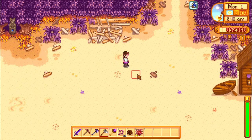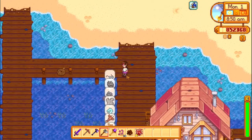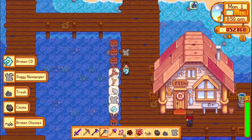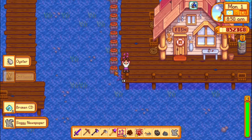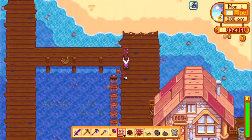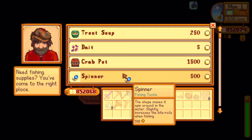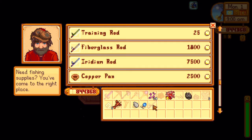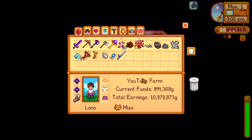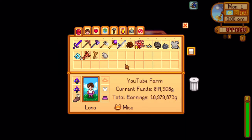My final tip, tip 5, is that leveling and buying better tools make things easier. By leveling up, you increase the size of your fishing bar, and you also use slightly less energy while fishing with every level. When you reach level 2, a new fishing rod will become available to you: the fiberglass rod. This doesn't make fishing easier, but you can add bait to it, and that will speed up the time it takes you to hook a fish.